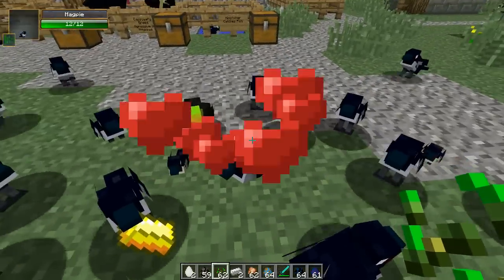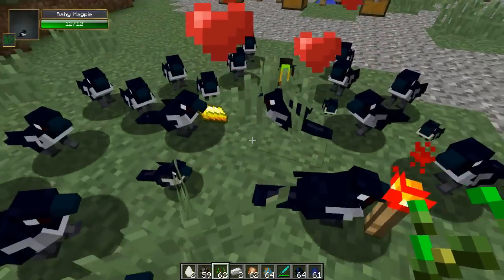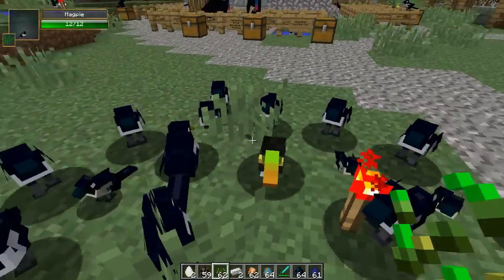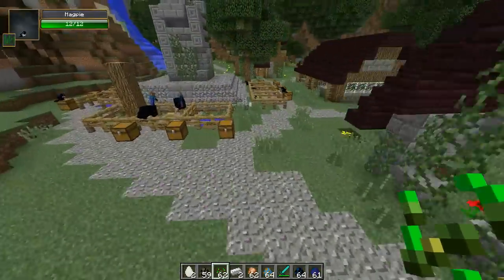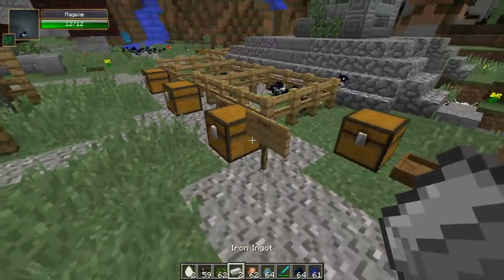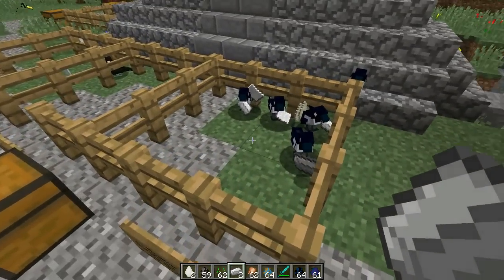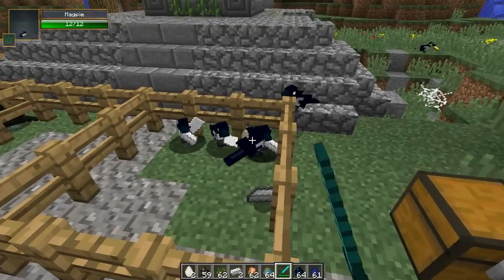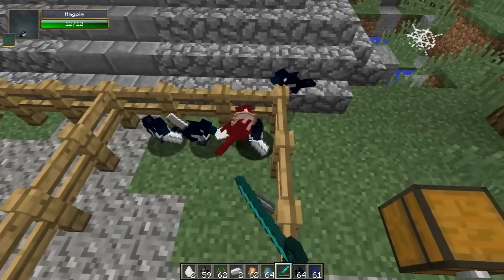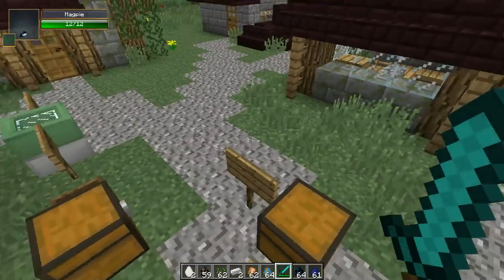We can breed this one, guys — seeds once again. You can make a baby. I see a gold ingot in that one's mouth. So many different things you can do with this mod. If you do kill one, this one drops giant bird meat. It doesn't seem that big, but it does drop some good stuff. Giant bird meat — it's bigger than the actual bird. It's crazy how big that is.